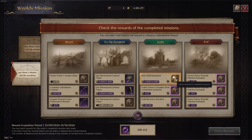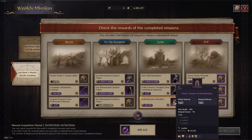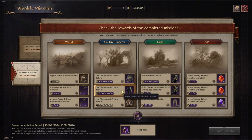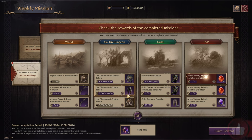Complete unboxing right now. Side note: you can only choose one of these items from the weekly mission, so you have to choose carefully. Again, the more you do, the better chance you can get the item that you want.